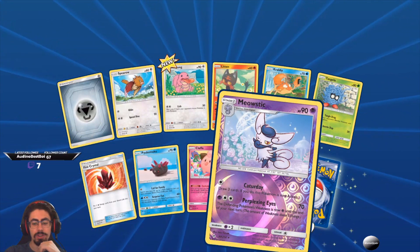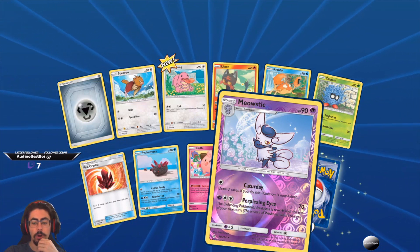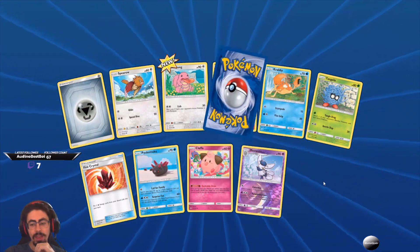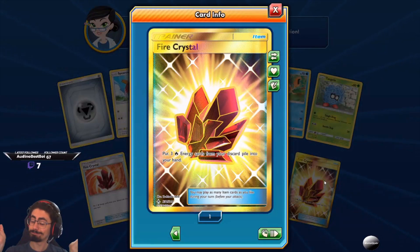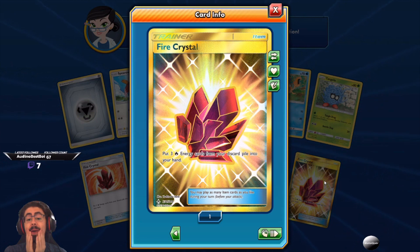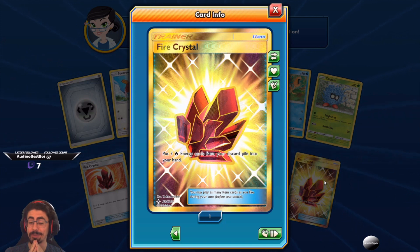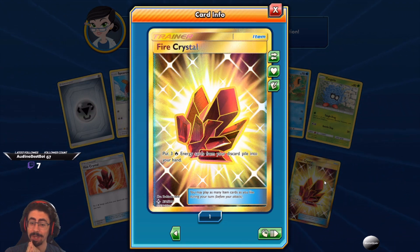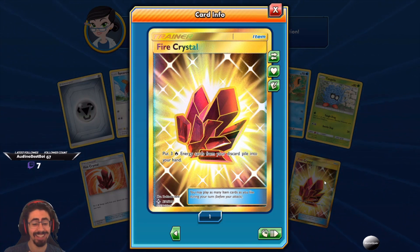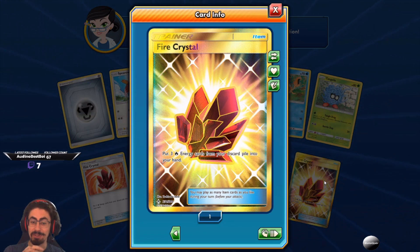Meowstic — Cataday: draw three cards. If you do, the Pokemon is now asleep. And Perplexing Eyes: the defending Pokemon's weakness is now Psychic until the end of your next turn. The amount of weakness doesn't change. And that's a beautiful gold Fire Crystal! I wasn't expecting that pull but I am very happy with it — a beautiful gold Fire Crystal! I'm very happy to put that into all my fire-type decks. JohnnyQuest, your packs paid off!